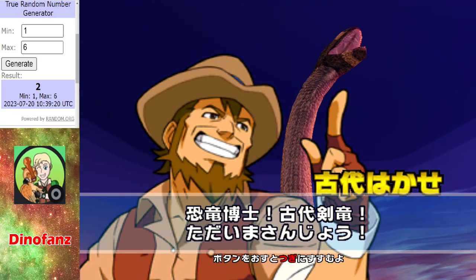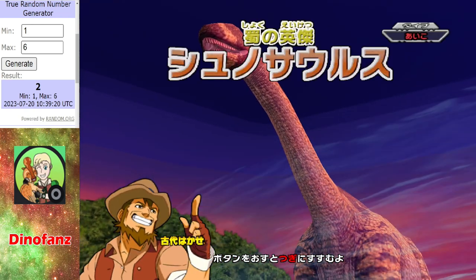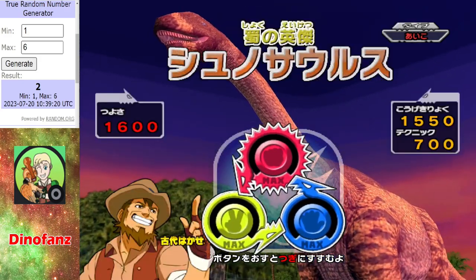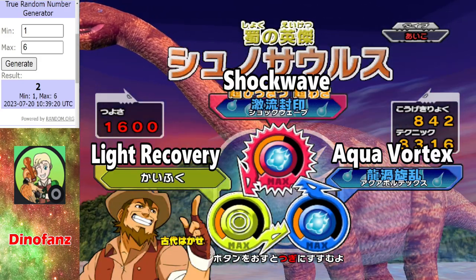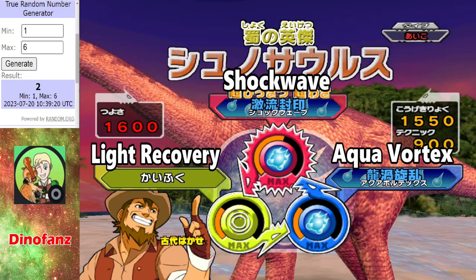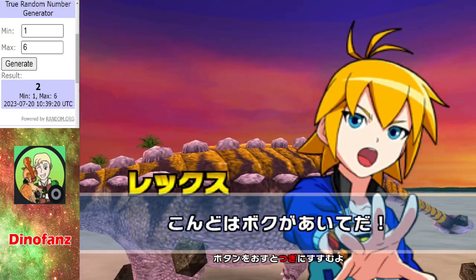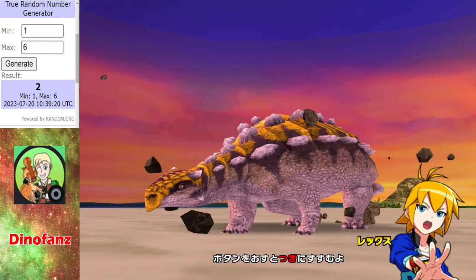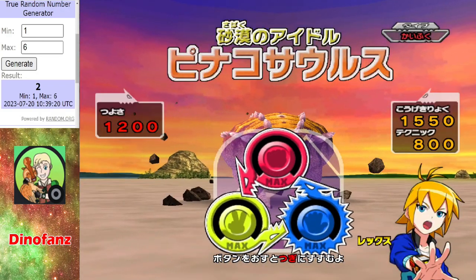Representing Dino Fans for this second trial, we have a Shoonasaurus, and he has selected team two. Got the shockwave there which could definitely come in handy and give him the upper hand. Given that Dino Fans passed the first trial, all he needs to do is defeat this Pirate the Source and he will book his place in the last 16.